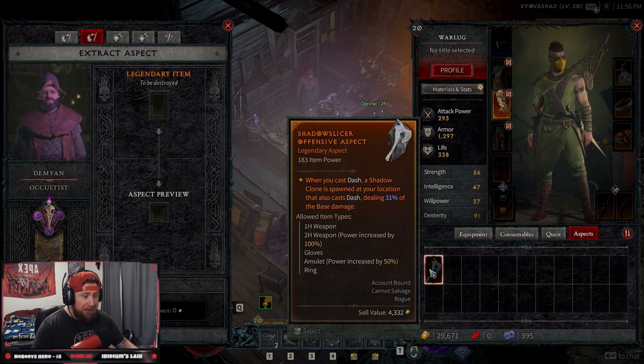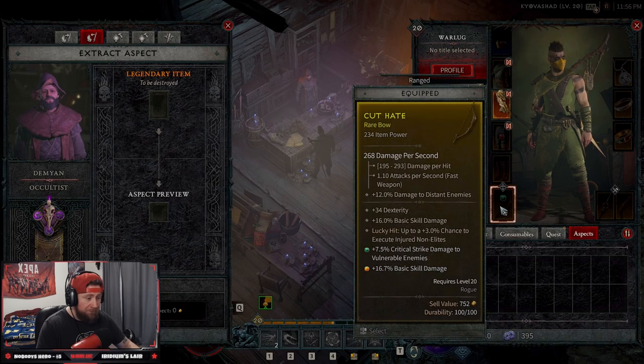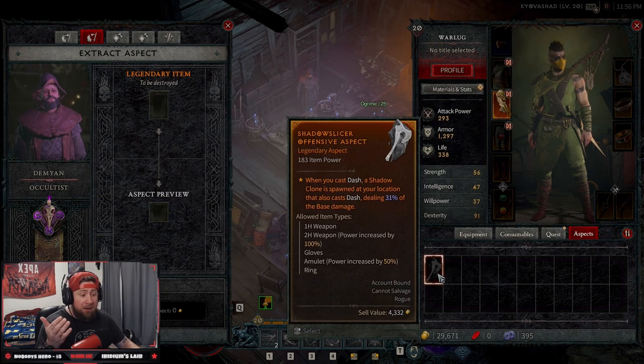Now you can come over to your tab, click Aspects, and you have the legendary aspect. It shows you the allowed item types: one-hand weapons, two-hand weapons - power is increased by 100% - gloves or amulet - power increased by 50% - and you can put it on rings. We would want this on a two-handed weapon because the power's increased by 100%, so that would be the best option.